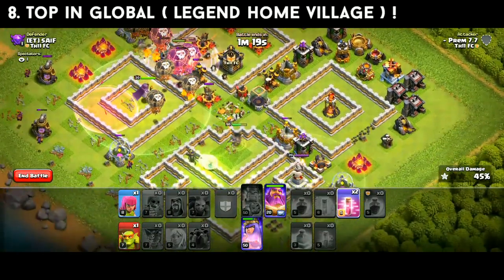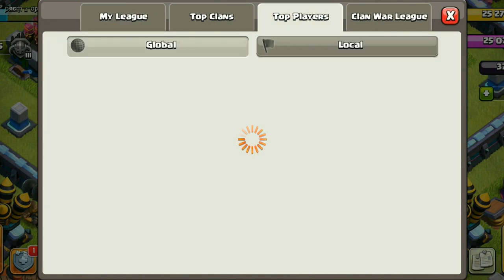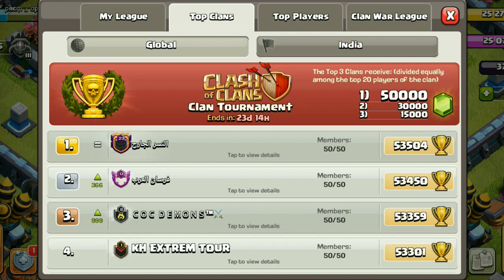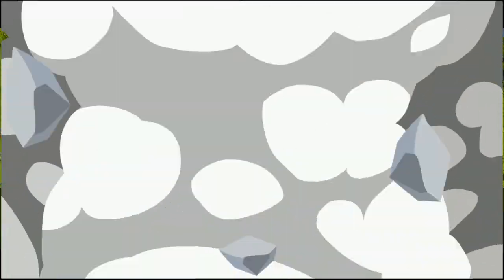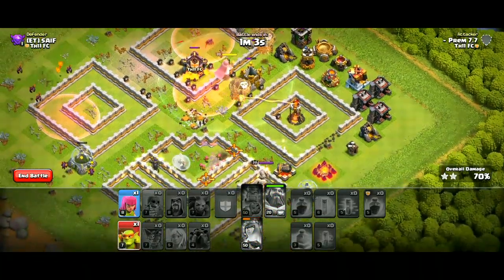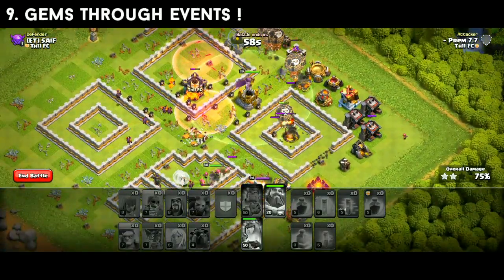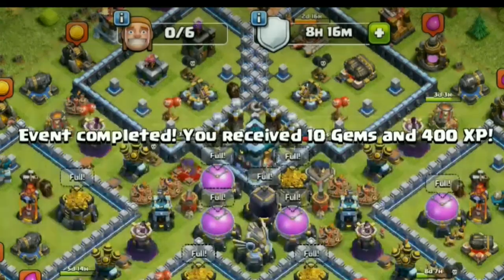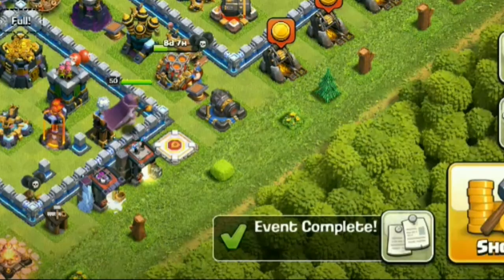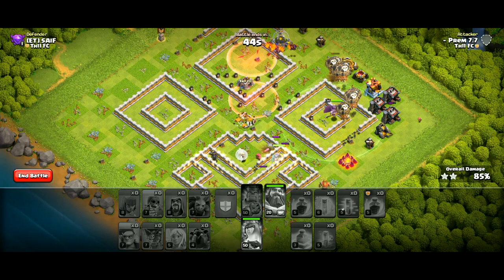If your clan is top 3 globally or in your location for trophies, you can earn gems as a reward. The last point is CWL and clan games events — you can get magic items or gems, earn XP, and get donations or achievements completed during these events.